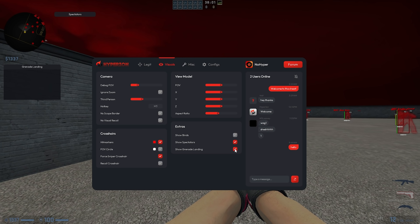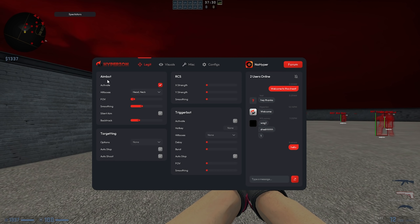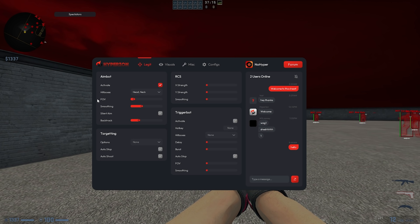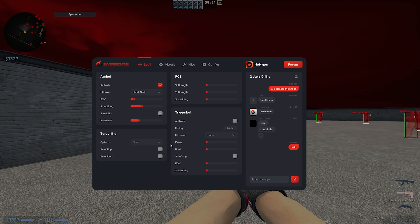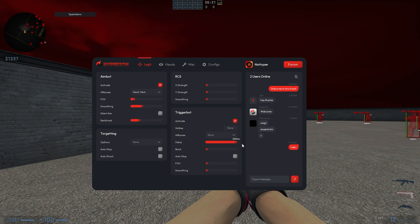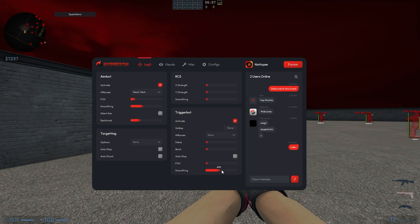Moving on to the legit bot, you have the aimbot section — activate it to bind it to mouse one so the aimbot works automatically when you click. You have all hit boxes to choose from, custom FOV, smoothing, silent aim, and custom backtrack from 0 to 400 ms. In targeting there are three options: flashed, through smoke, and through wall, plus auto stop and auto shoot. We have RCS with 0 to 100 on both X and Y axes and custom smoothing. The trigger bot can be activated and bound to a custom key, with configurable hit boxes, delay from 0 to 250 ms, burst bullet count, auto stop, custom FOV, and custom smoothing.